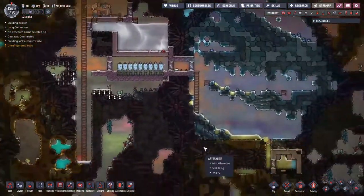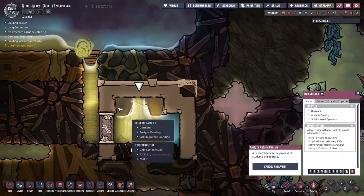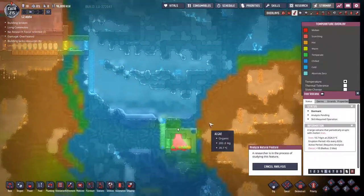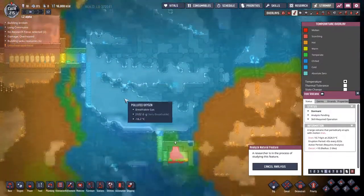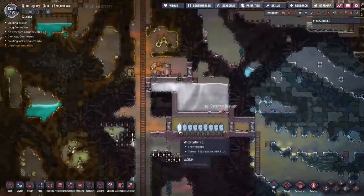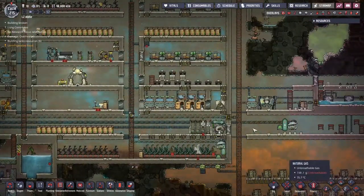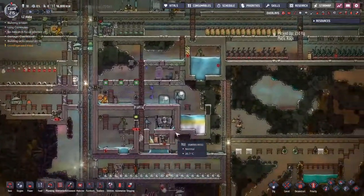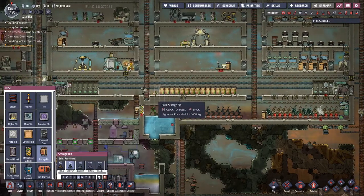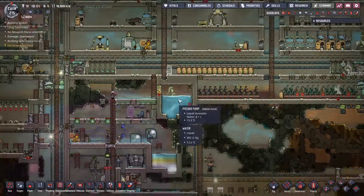We've got a little bit of an issue waiting for iron to be delivered. The only source of iron is this iron volcano down here that's somehow self-cooling from all of this - it's slowly going to balance out all the temperatures. We've got a bunch of iron and lead on the floor there and we're having to wait for people to navigate all the way through to pick up the iron and come back. There are lots of places that can fail, so I'm going to put down a storage bin right here and make it metals only.